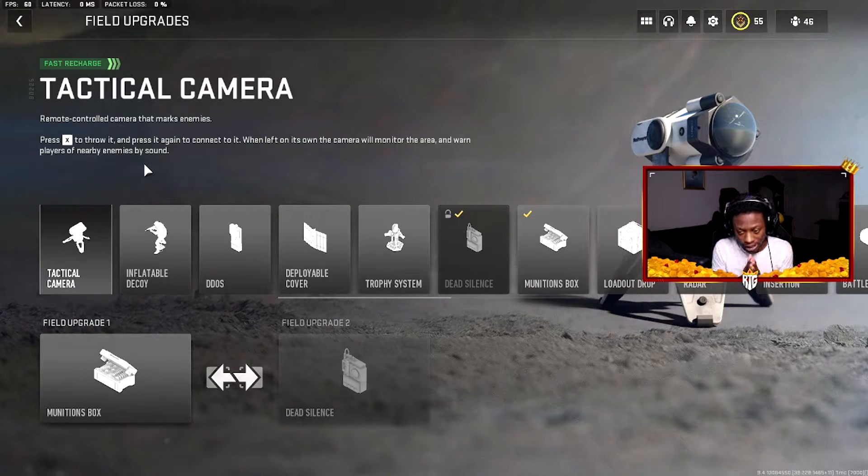The best field upgrade to start off with is the Tactical Camera. It's not great on every game mode, but the Tactical Camera can definitely come in clutch when you're playing Search and Destroy. You can watch certain angles, watch the bomb, and it gives you callouts in your headset. Do not sleep on the Tactical Camera if you're an SnD player — this thing can come in clutch for sure.